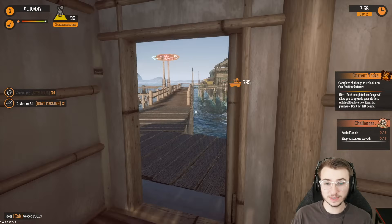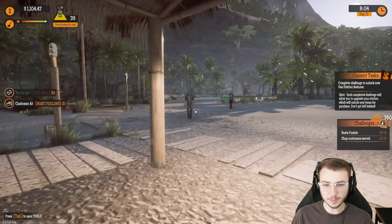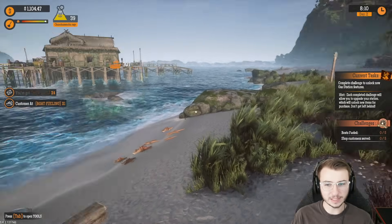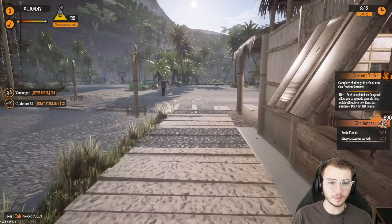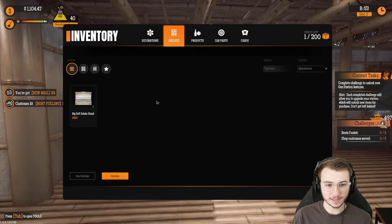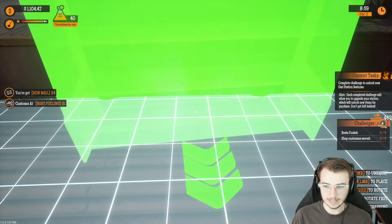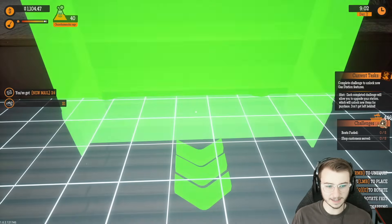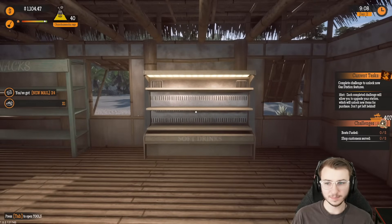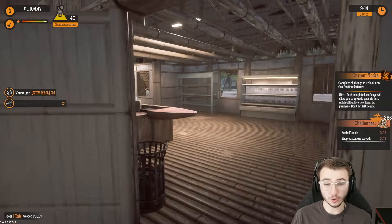Wait, where did our one customer go? What the heck are these people doing? They're walking up — we don't have a bathroom. They're not going to go on the beach, right? No, they're walking up and then just immediately turning around because we have nothing to offer them. I'm going to put our snack shelf right there. We've got the drinks shelf next — I think I'm going to put that in between these two windows. That looks halfway decent anyways, it's never going to be perfect but we can try. We are ready for our shipment, which is almost here.